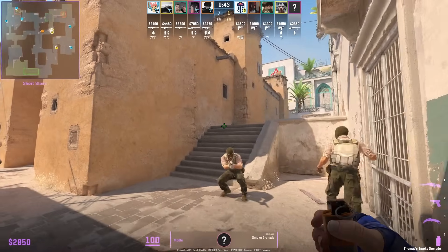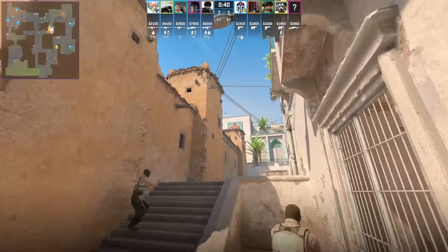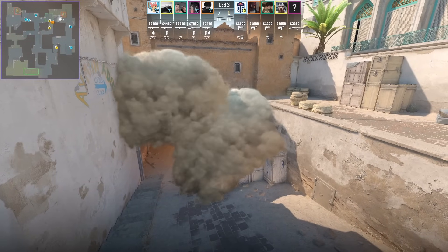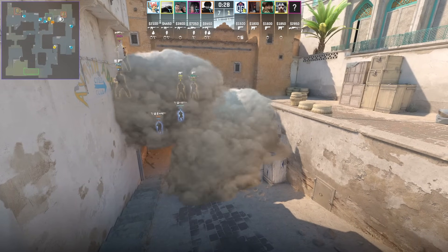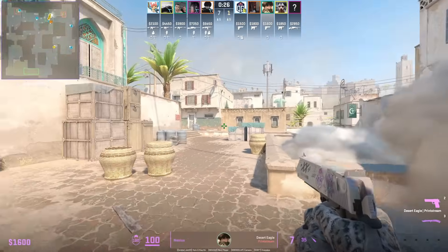This is the new way to smoke avant-garde after the Dust 2 update. Stand in this corner, aim there, then crouch and jump throw, and then throw the standard setup smoke. You can see the Ts boosting behind that smoke, and here we get a better view of the avant-garde smoke.